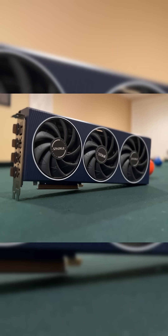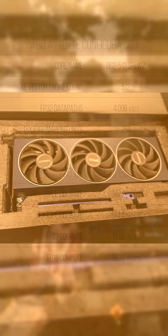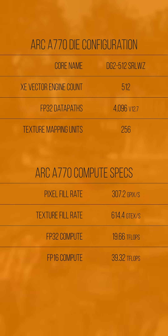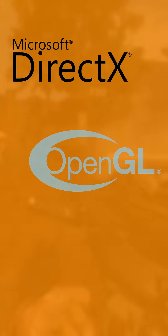The Arc A770 is an interesting and conditionally very performing graphics card that can draw and shade triangles at a crazy quick rate. With the beefy fully unlocked Alchemist-based DG2 512 GPU die, the card has the hardware to run all the latest DirectX 12 Ultimate and OpenGL 4.6,